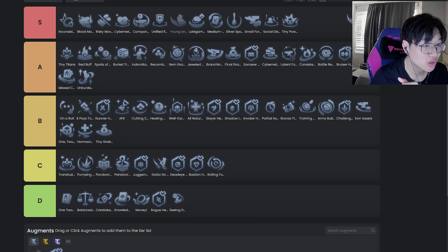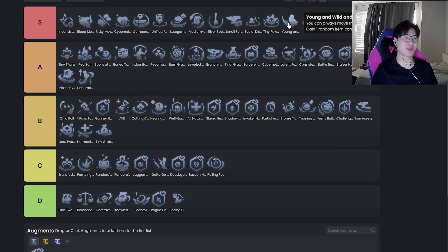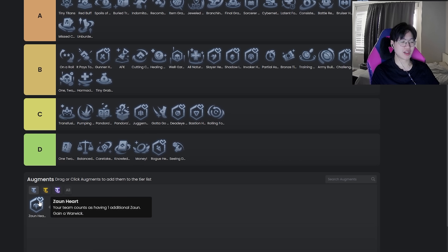Young Wild and Free — this augment is so broken now, S tier. After the buff it's only S-level on 3-2 if you're win streaking. You can think about it like Late Game Specialist — in the situations where you take this it's so so broken, otherwise it's really bad. Never take this on 2-1 unless you know you're going to be high HP. For less experienced players especially, it's not going to be good in that spot. But yeah, this is really strong.